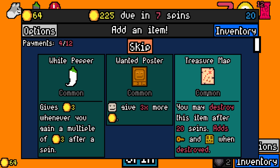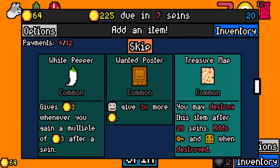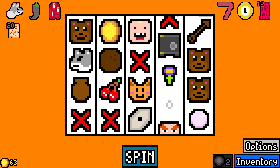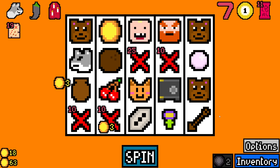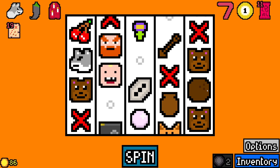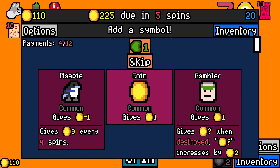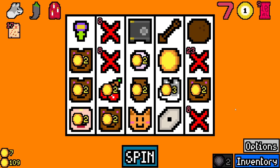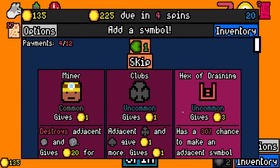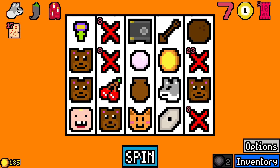Whenever you gain a muffle of three, gain three. I'm going to take treasure map — I'll have to remember that it's there, but I don't hate it. I don't have a mouse, so ignore that. Keep skipping. Miner — I don't have any stuff for that. Let's just leave.